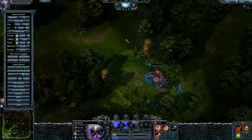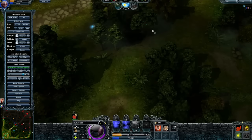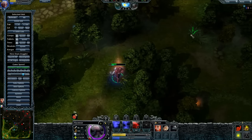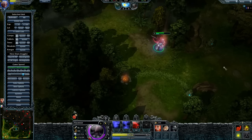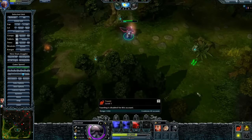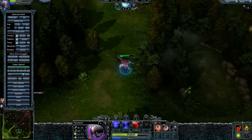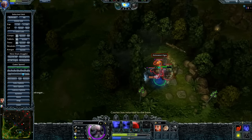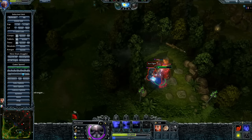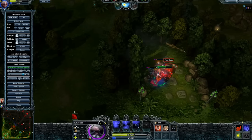Starting from level 5, you will see your E skill really deals a huge amount of damage, because all the magic damage will do an extra 200 or 300% to non-hero units. That gives enormous farming ability, and with the lifesteal you will find it pretty much impossible to get killed by the creeps.